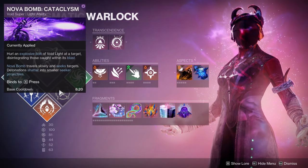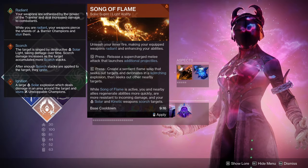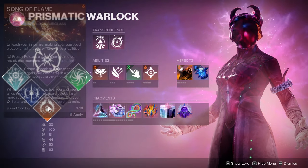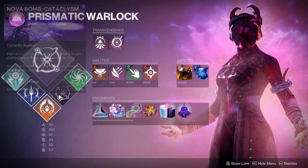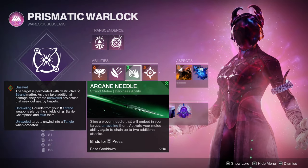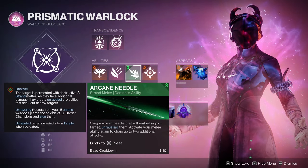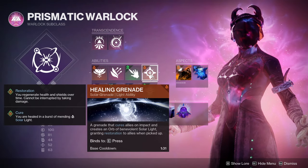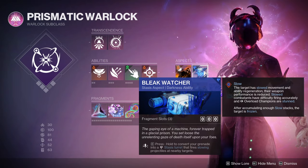Looking at the subclass, my super is Nova Bomb, but Song of Flame might be a pretty good choice as well. I just prefer Nova Bomb since it's a one-and-done super. For abilities: Phoenix Dive for the cooldown, Arcane Needle to suspend targets and break barriers, and Healing Grenade for the cooldown. For the aspects we have Hellion and Bleak Watcher.